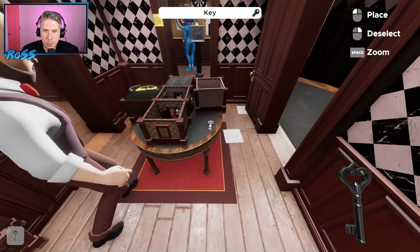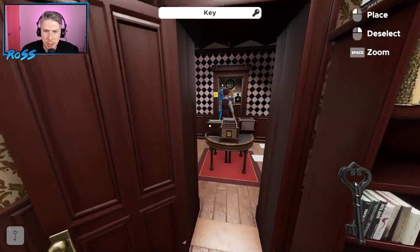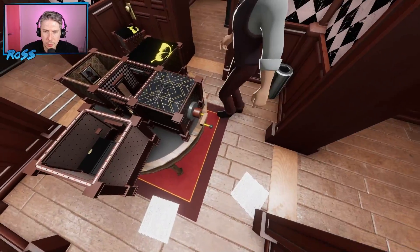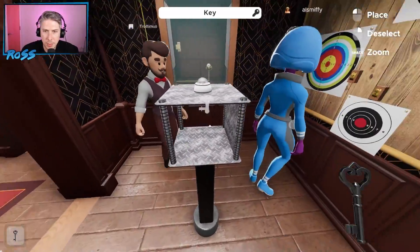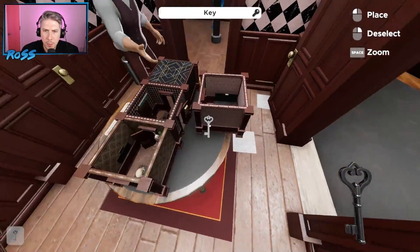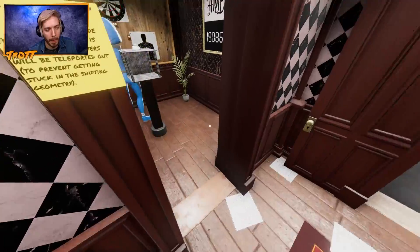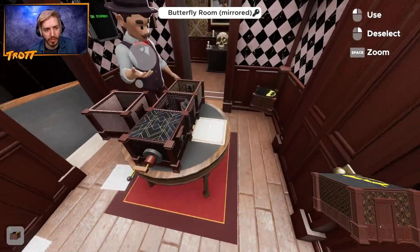We've got the crank, haven't we? Yeah, the crank's just attached to the back of the diorama. Yeah, there it is. What if we put one of these rooms in the rotating room? Oh, what, into this box? Yeah. That's sat here. Give it a go. And then rotated it and messed it up some way. Does it allow you to place it? No. I wonder if it's just a specific room though. Because there's also this one on the floor. There's a few different ones.